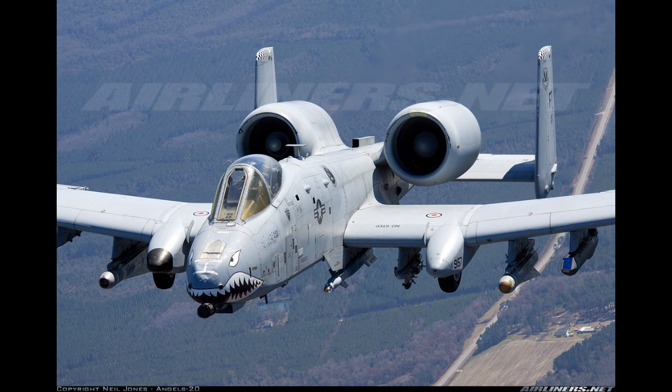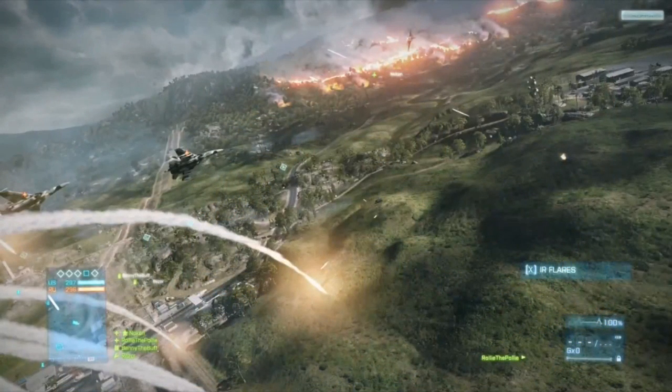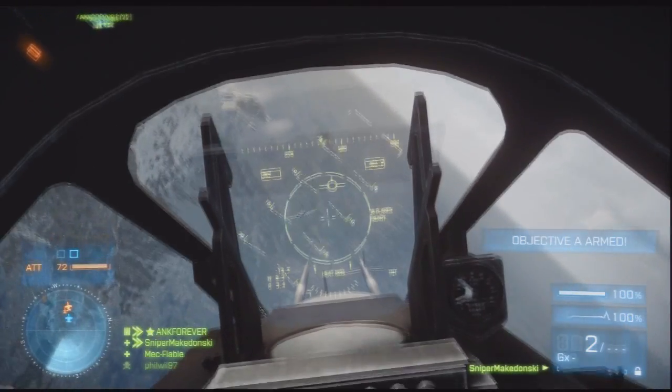All jets can have the following attachments, with the points required to unlock them. The IR Flares, which divert incoming missiles, cost 300 points. Heat seekers, which keep incoming missiles times 2, cost 700 points.